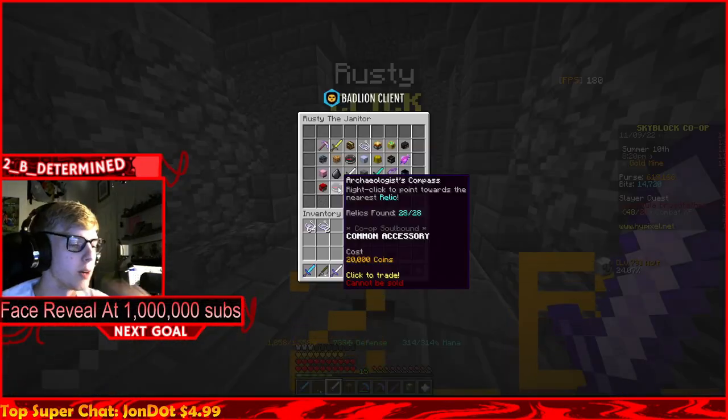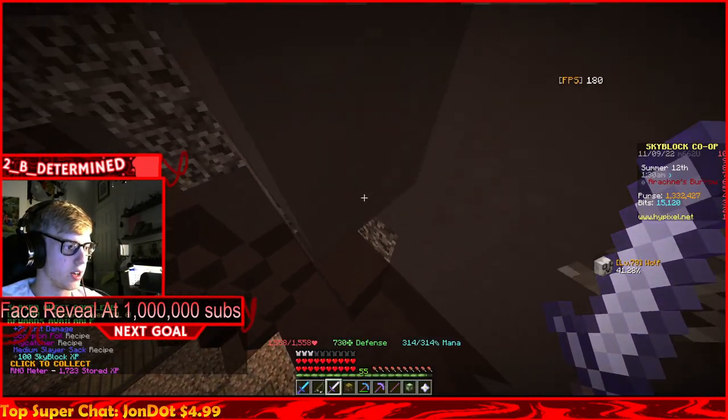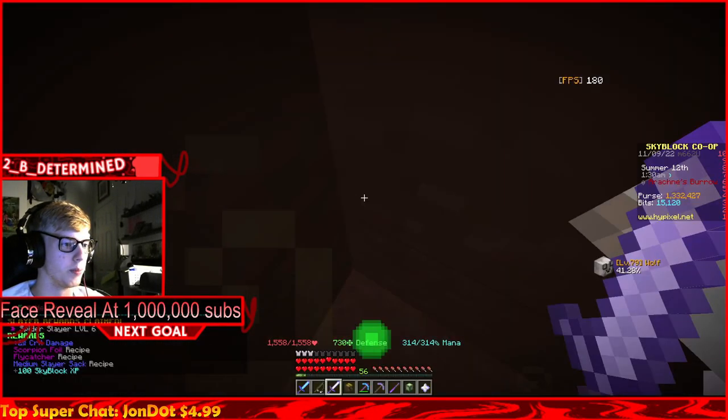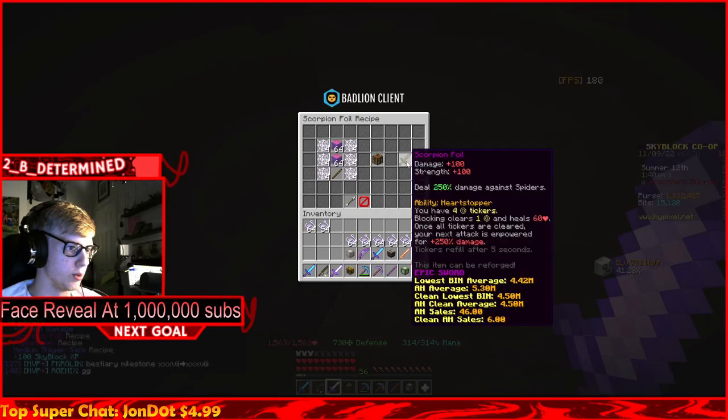Dasher spider level four - common accessory, 20k coins from Rusty, easy peasy. Spider slayer level six, 100 Skyblock XP! Level 76 acquired. Scorpion foil recipe, fly catcher recipe, medium slayer sack recipe - ooh, scorpion foil.